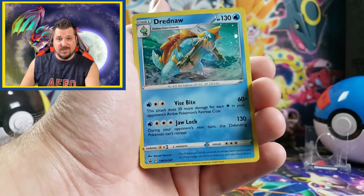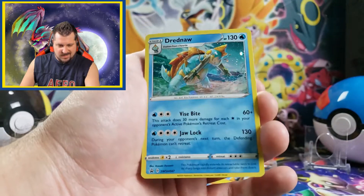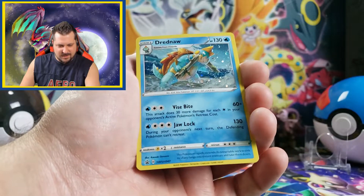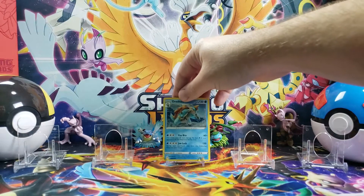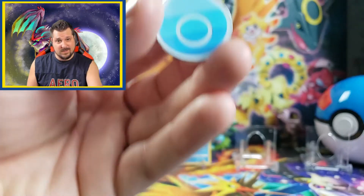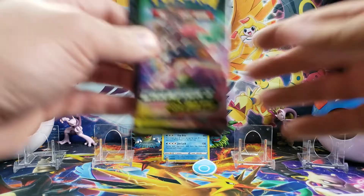Starting off with the Hullberry gem pin collection, you get this Dreadnaw holo promo card — it's from the Sword and Shield set, number 47. That's pretty sweet; the artwork looks awesome. You got Dreadnaw biting a tree trunk or branch in half, with waves — he's on the beach. Pretty sick card. You also get this gym badge from the Hullberry gym, and on the back it's actually a pin so you can stick it on your vest and wear it with pride.